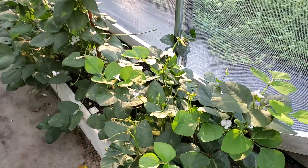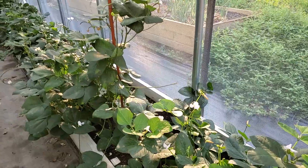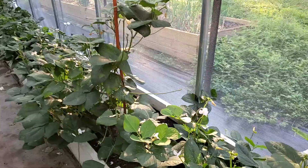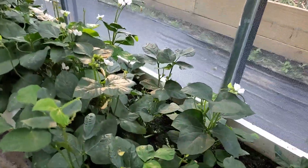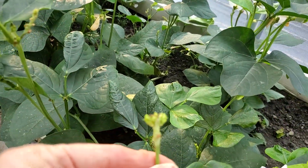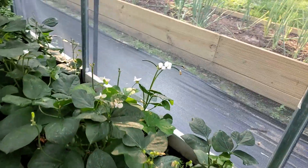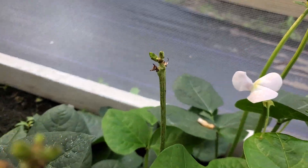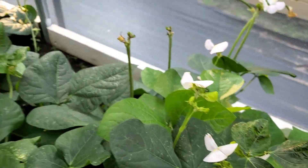Now these peas — these are the black eyed peas, I believe, on this side. I expected to have peas galore. It looked like this here, and you see there's ants on them. I said that probably ants were getting them. So I kept thinking it's ants, what's going on? But now, I have beautiful pollination.